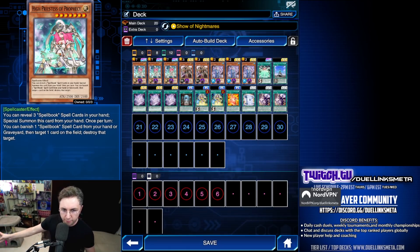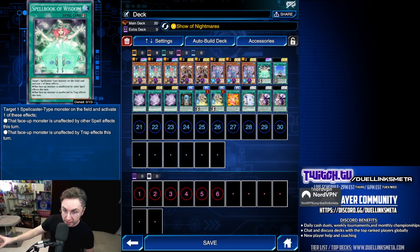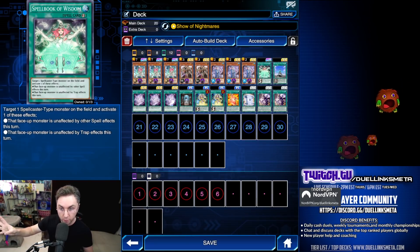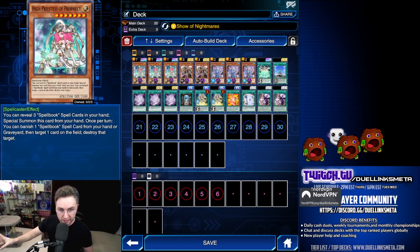In addition to High Priestess of Prophecy, we got some new tricks for the deck. We have Spellbook of Wisdom and the Tower. Wisdom will protect your Spellcasters from any card effects — spells or traps — of your choice. It's searchable, so what makes it better than Lance? It's searchable with Spellbook of Secrets and Blue Boy to protect your Priestess.